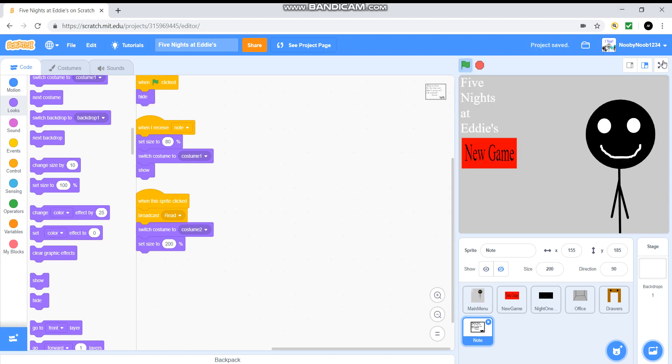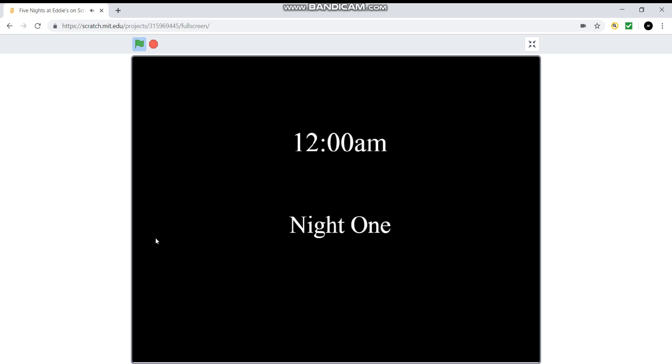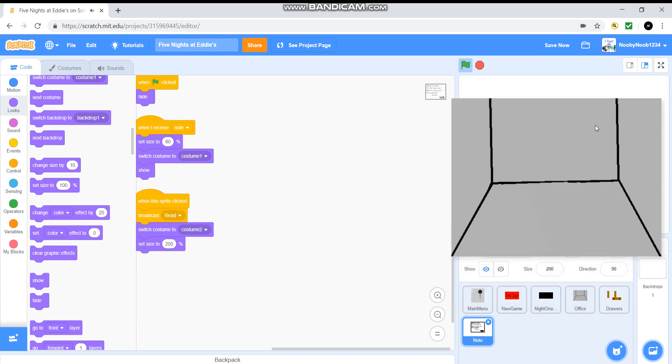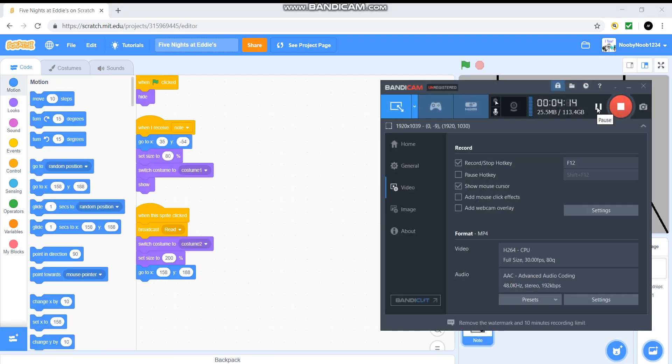Let's see this. Whoa, what's that doing there? "Hello? Hello, hello?" Hold on. "Oh, hello there. Welcome to Eddie's Plaza." Okay, so I managed to fix it, thankfully.